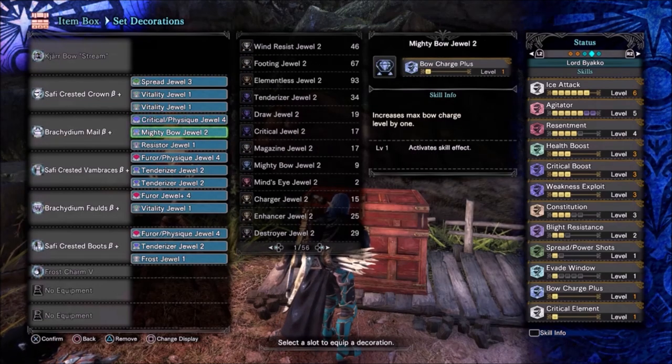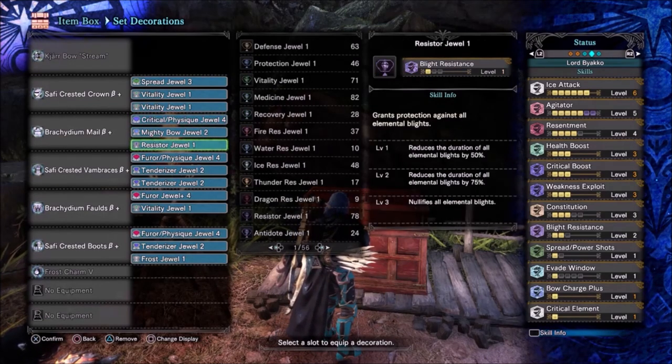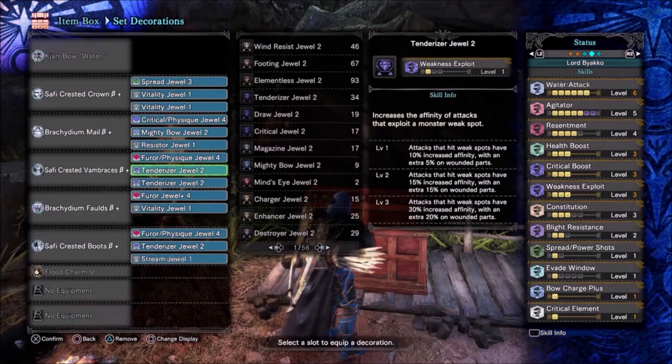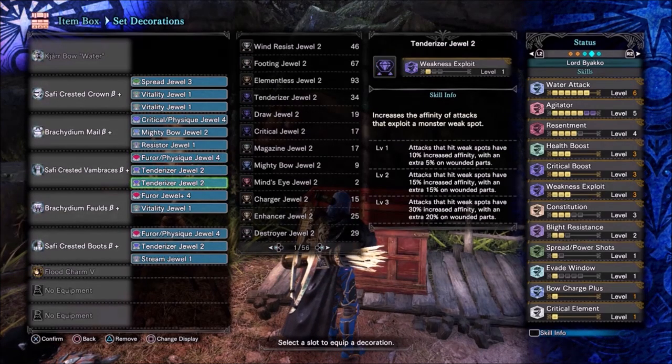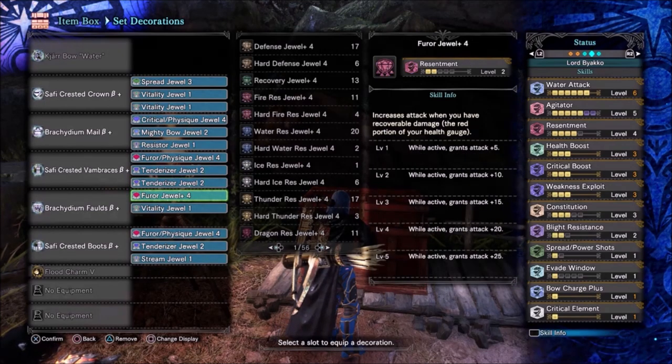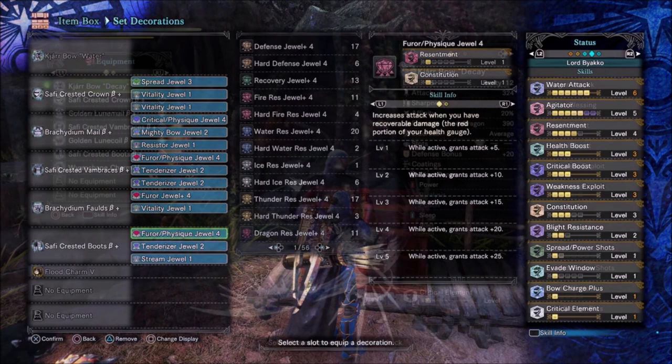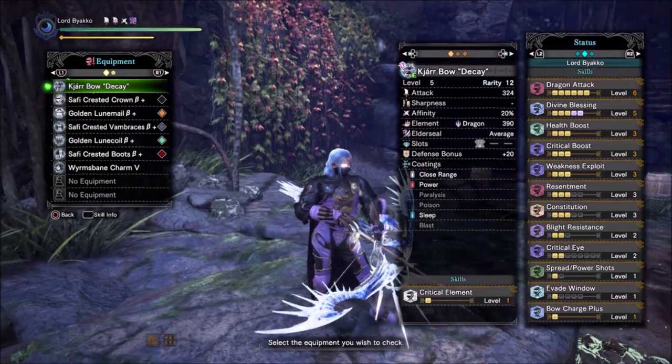In order for this build to work, you either need to have an Agitator+4 decoration to put in place of the Resentment+4, or do what I did and just augment the bow for 1x Affinity and 2x Element. You lose some points in Evade Window and a little element from not running a full Safi set, but the raw damage for these bows in particular is very important.